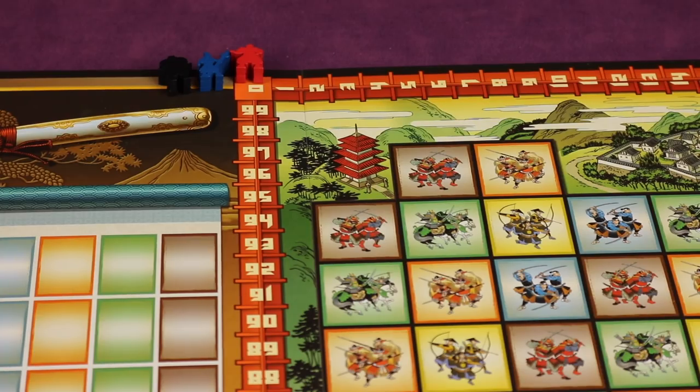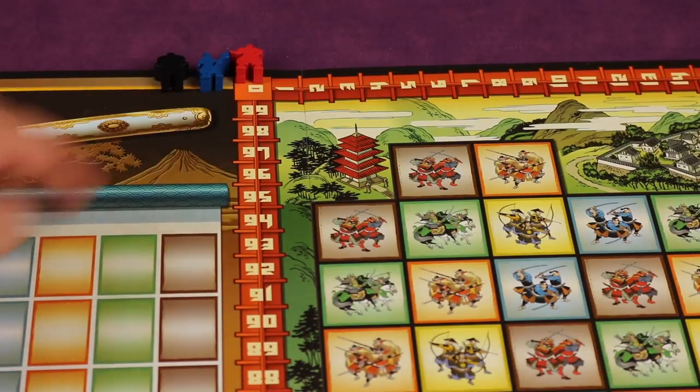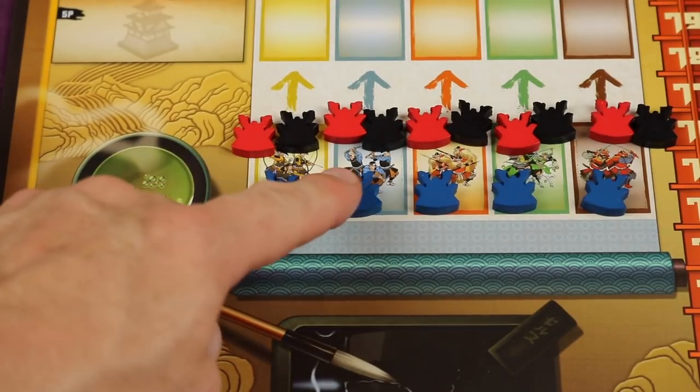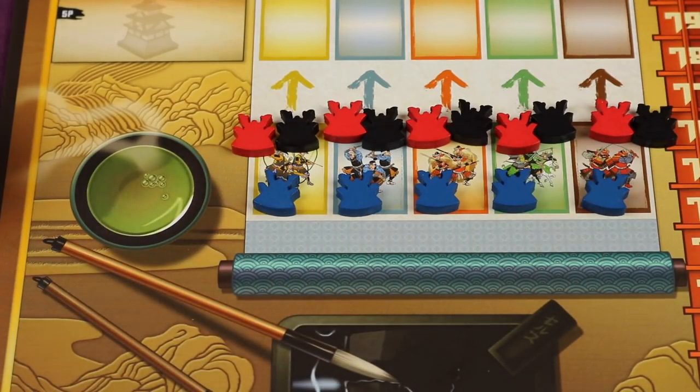In a three-player game, every player places their daimyo figure onto the zero scoring marker — the others are also considered to be at zero points. Next, each player places both of their strongholds, one in each of the sections marked for the player count. Today we're playing with three players, so each player places one stronghold in each three-player spot. You can stand them upright, but they're laid flat here so you can see the detail better.